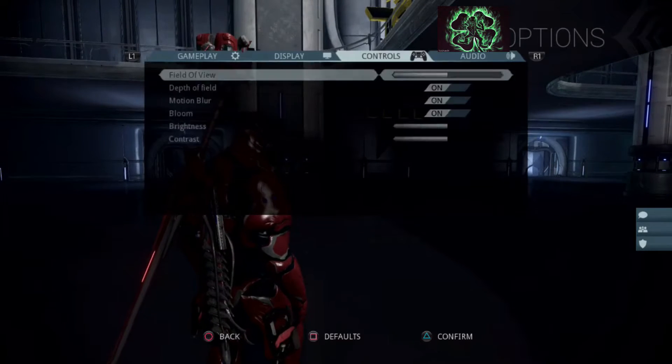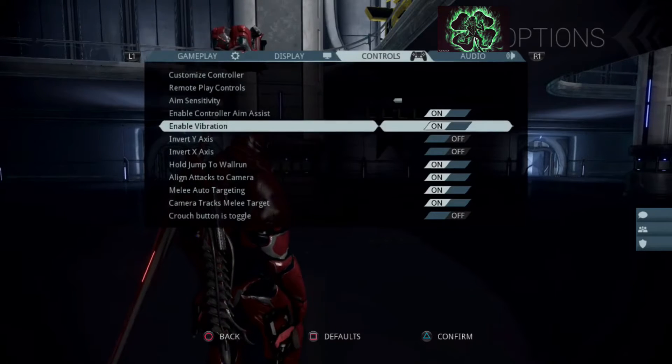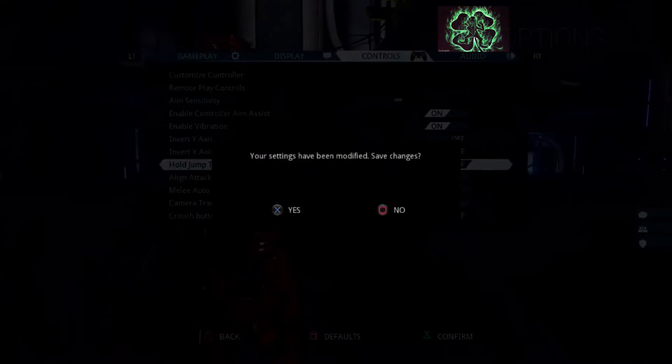Go into options, go over to controls and then drop down to the wall run and switch it off.